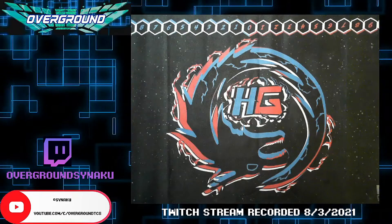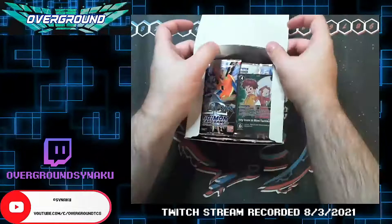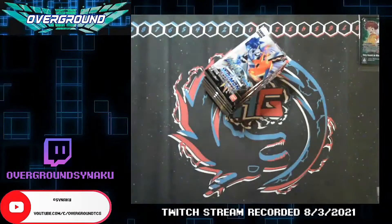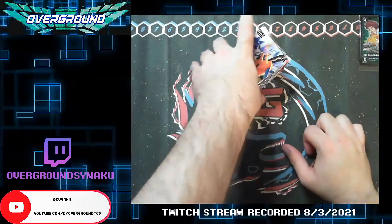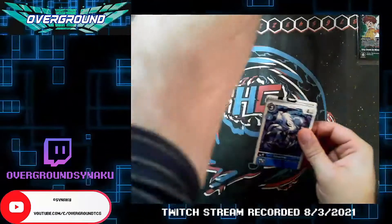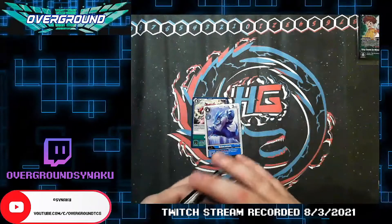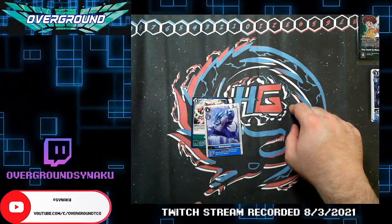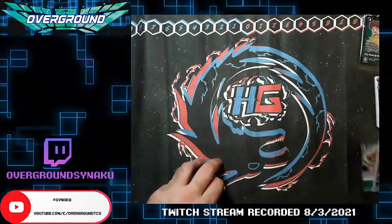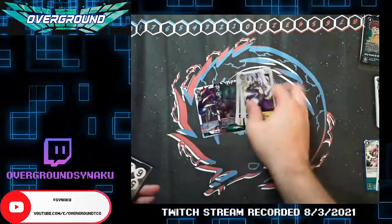Oh my god — this box is so perfect. All right, box two — and we got Izzy and Mimi. Can't even get a Sora and Joe in full art to start with. All right, so we got Blucomon, Silphymon — I don't know how to pronounce that. Lopmon? Rafflesiamon — is that the one? I don't know if that's a super or a rare. All right, Diaboromon and Agumon.